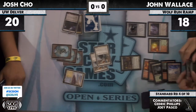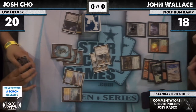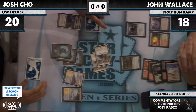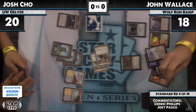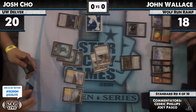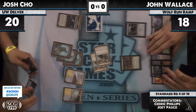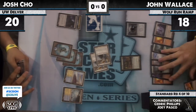I thought Josh had a Sword in hand and a Glacial Fortress — could be wrong. Oh, that would have been rough. He plays Glacial Fortress but does not apparently have a sword. So John now, if he has a land, can play Titan with Mana Leak backup. This is one of the things I don't like about Inferno Titan right now — it doesn't kill Restoration Angel, so it doesn't really affect the board.